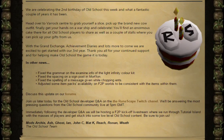In other news, they fixed the grammar on the examine info of the light infinity colour kit, they fixed the spacing on a signpost in Mort'ton, they fixed the spelling of a message given while chopping Ents, and they've adjusted some item packs' availability on Free-to-Play worlds to be consistent with the items within them.